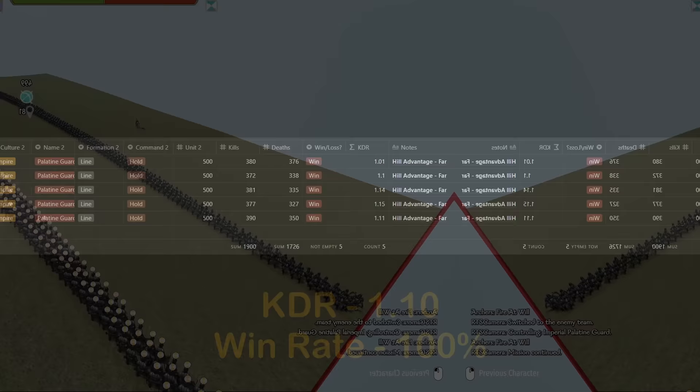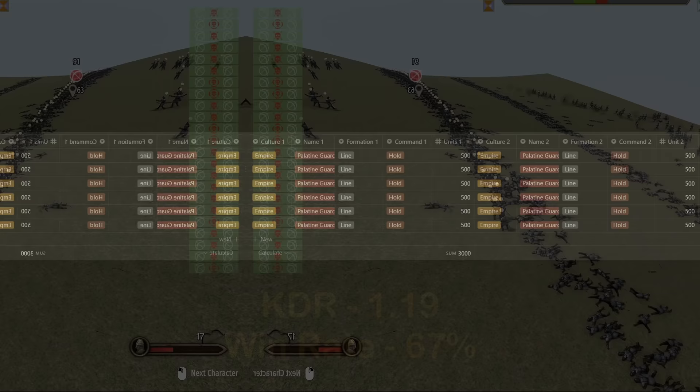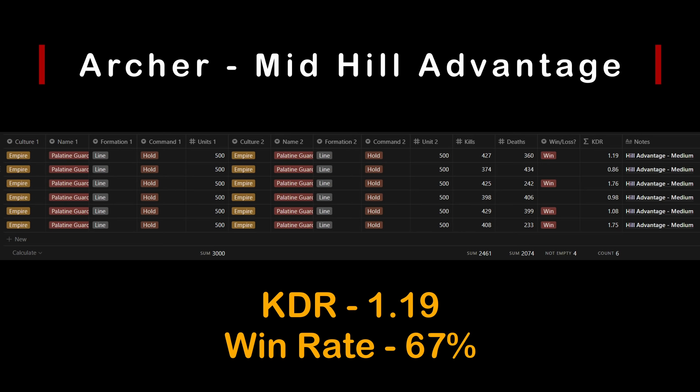Now we move the lines a bit closer together and see if the advantage holds. Right away we can see it's a very close race to the end. Having the hill does still give an advantage, but it's minuscule at close distances. Looking at the data, we see an increase of 1.19 KDR, but much more volatile results with only 67% win rate for the hill. Having the high ground loses its effectiveness at shorter distances.